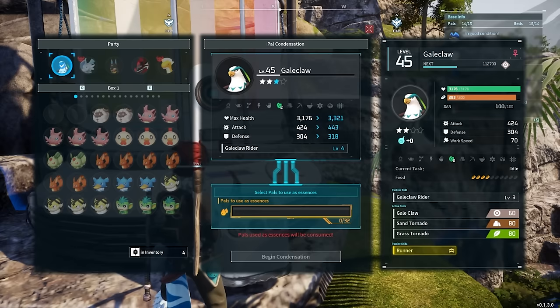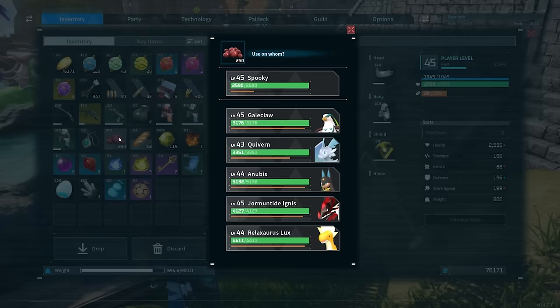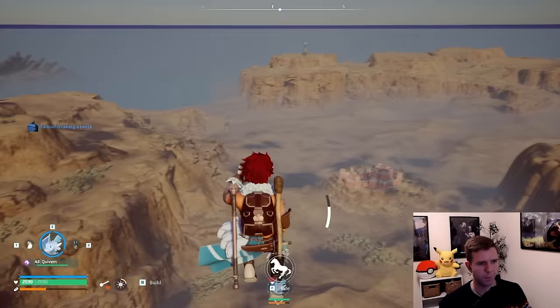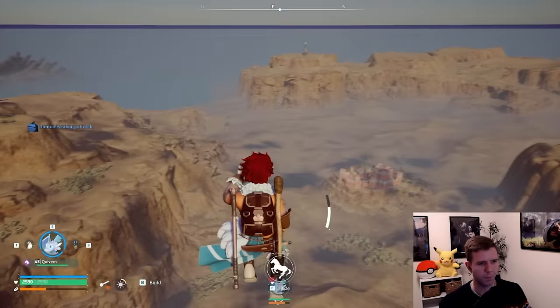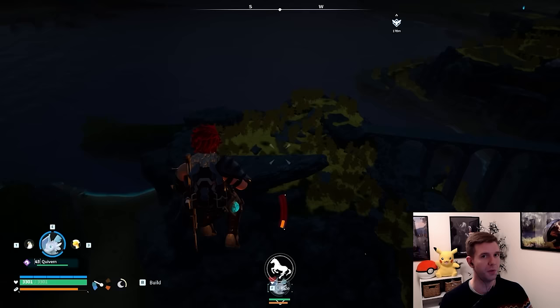If anyone knows whether leveling up provides him more stamina while gliding or makes him faster, let me know in the comments below. Regardless, leveling Gale Claw up can't hurt and makes him a stronger fighter if you need him to fight. You can also maintain your altitude while gliding with Gale Claw by continuously resetting the glide — here is an example of me doing so. This technique helps you retain your altitude, ensuring you have maximum potential to reach your destination.